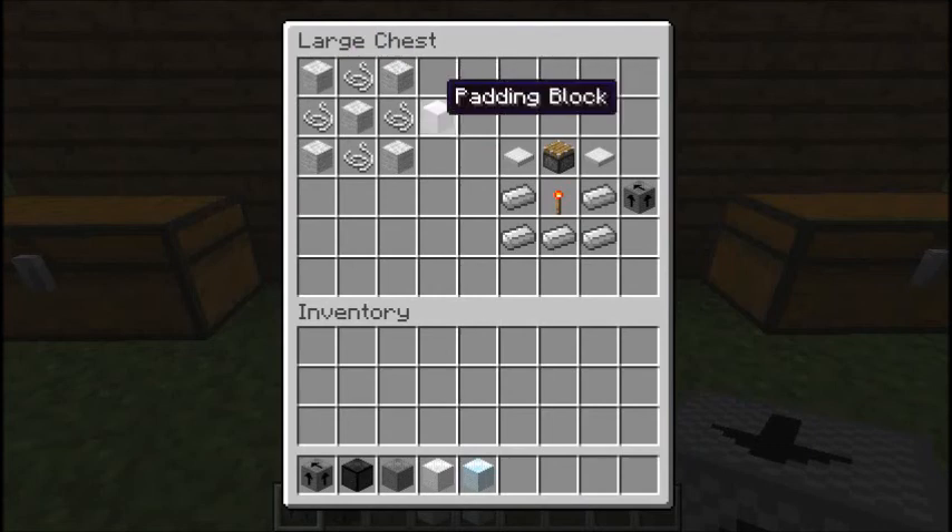This is the Padding Block — the regular Padding Block. If you jump high in the air with, like, the Laundry Block, if you have this block and you land on it, you don't die. You make it with five wool and four string, as shown.